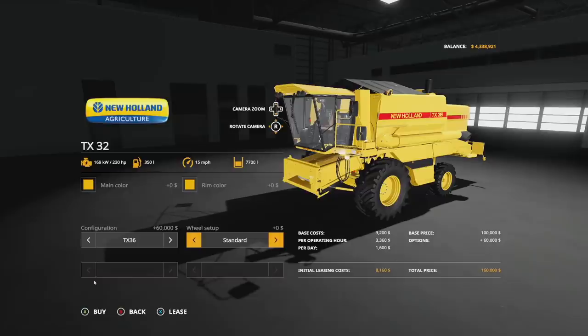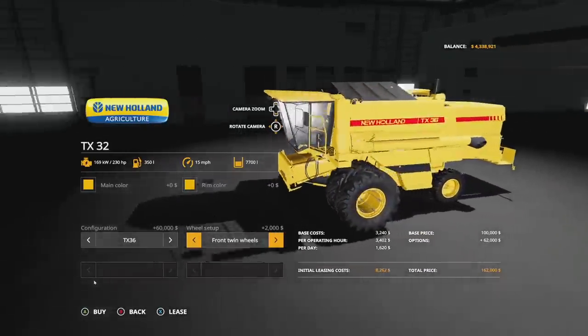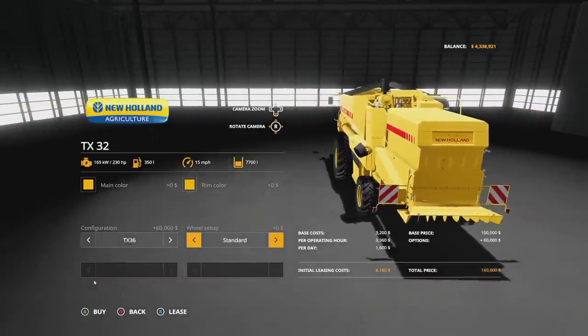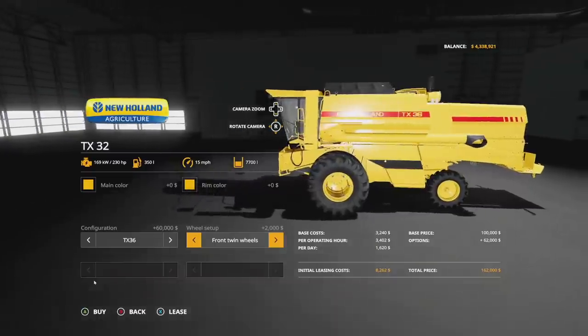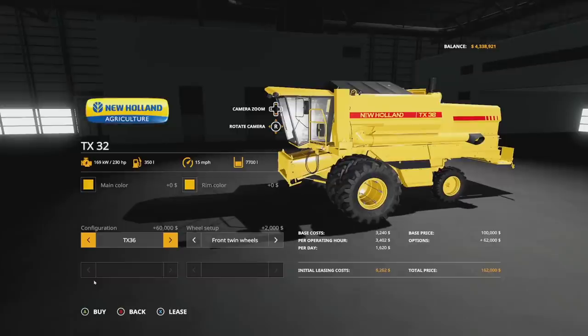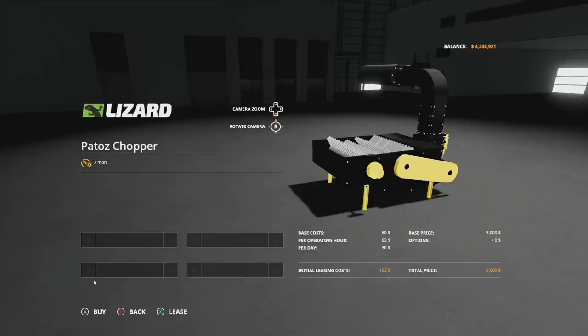For wheels we have some different options including standard front duals — and I've got to be honest, I didn't know I wanted to see this with duals, but now I don't want it any other way. Duals forever! It's 162,000 dollars fully decked out. Keep in mind upgrades will cost around 20 to 60 thousand dollars, making it pretty expensive, but it's totally worth it.